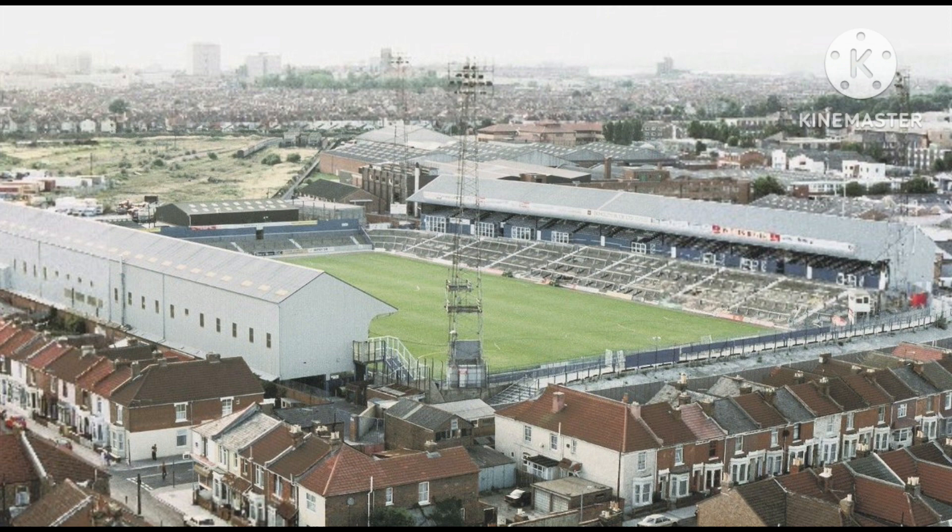Despite its name, Portsmouth's football ground is not located in the Fratton area of Portsmouth — instead, it was built in Milton. Fratton Park is actually named after the nearby Fratton Railway Station and not the geographic area of Fratton. This peculiar misnaming has caused many of Portsmouth's residents and football fans to incorrectly assume that Fratton Park is located in Fratton and not in Milton.